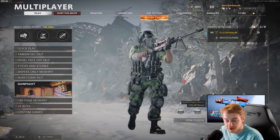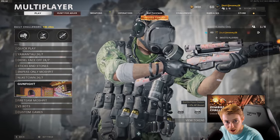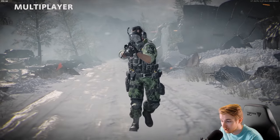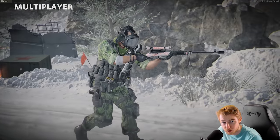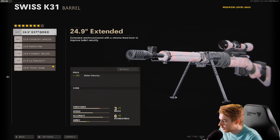Welcome back to the Road to Dark Matter series. Today we're working on the Swiss K31. I worked on this a little bit on stream — link will be in the description. This gun hits for at least 99 damage, coming so close to killing without actually killing, until you get to level 48 where you unlock the tiger team barrel.